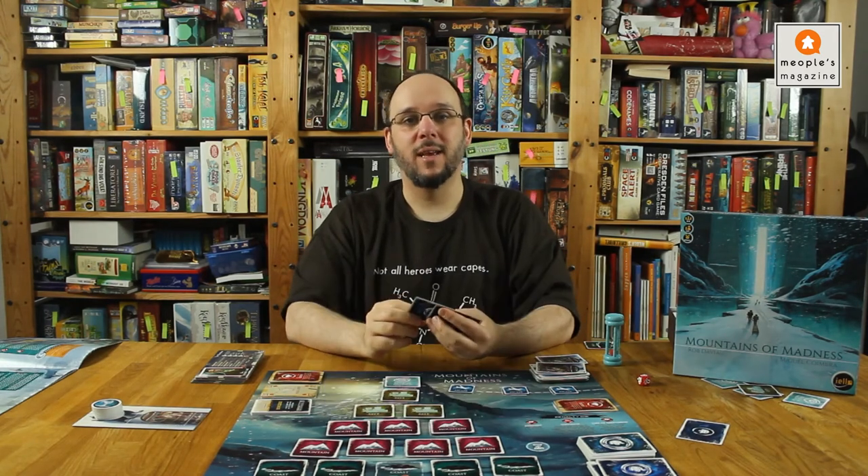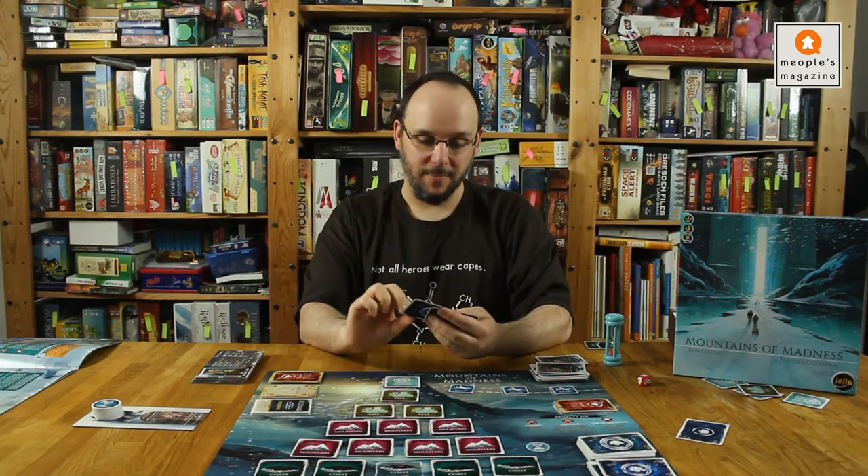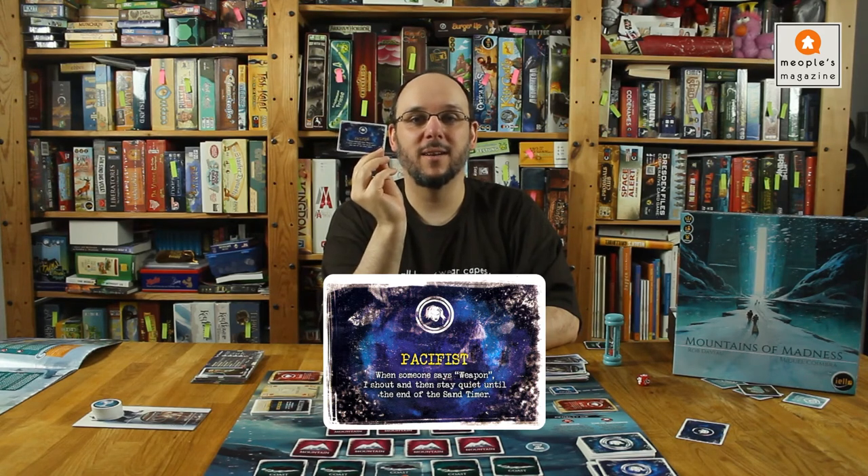If you have a madness card already then you get one of a higher level. Like this level 2 card that makes you a pacifist — every time someone says 'weapon' you have to yell and then not speak anymore until the sand timer runs out. Great in a cooperative game. Level 3 is even more fun. This one is relatively harmless actually — you just get nervous and have to drum the fingers of one hand all the time, even while playing cards to the shared pile. But there are much worse level 3 madnesses than this.